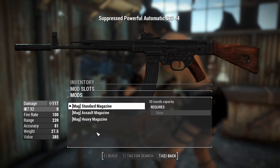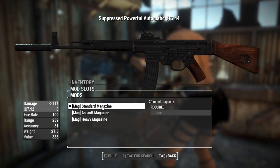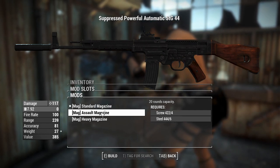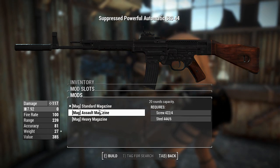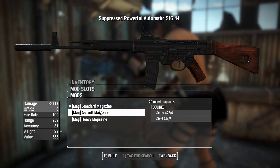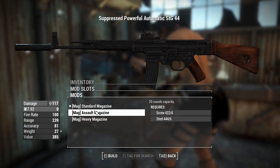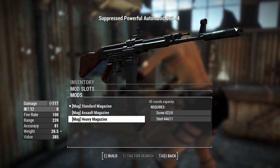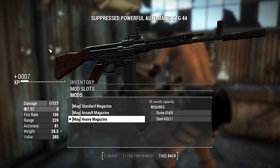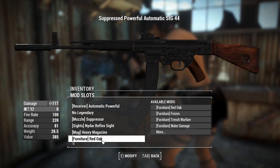Right now I've got a center magazine. We can have an assault magazine which lowers the capacity — wouldn't you want to be assaulting with a higher magazine capacity? Maybe you get a faster reload, though it doesn't say that; it does reduce the weight by half a pound, so if carry weight's a problem, put the assault magazine on. Heavy magazine gives you a 45-round capacity, and something that looks like a giant banana sticking out the bottom of your rifle. Very nice.